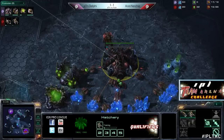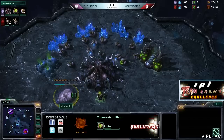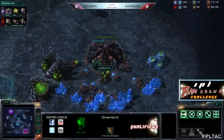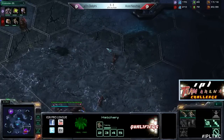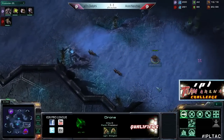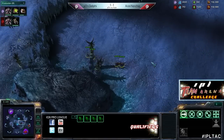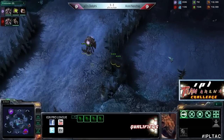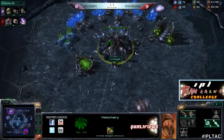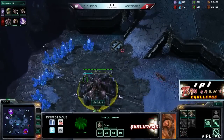When you go hatch first and your opponent's on one base, one thing you generally need to get quickly is a baneling nest, just to stay alive - because they'll have zergling speed faster and be able to outmaneuver you. That's not always true; we see players like IMMvp who go roach warren instead. It looks like it will be a speedling expand from Nerchio too. And there's a baneling nest for Delphi - pretty standard, exactly what you'd anticipate.